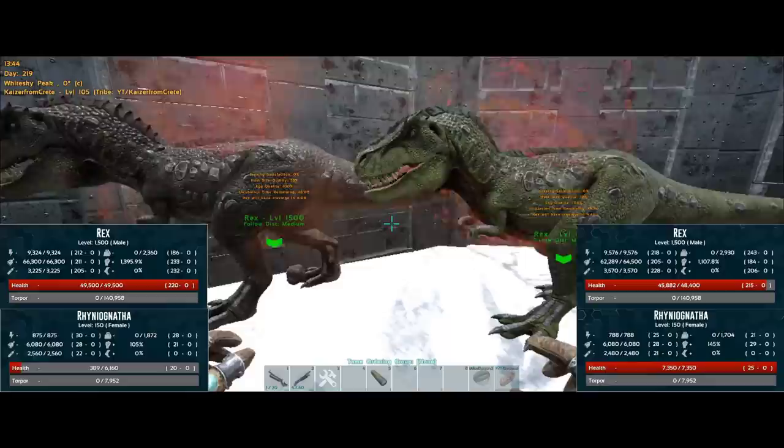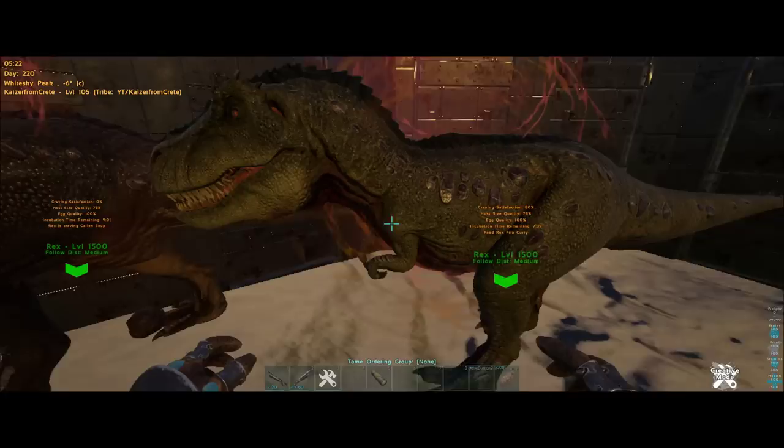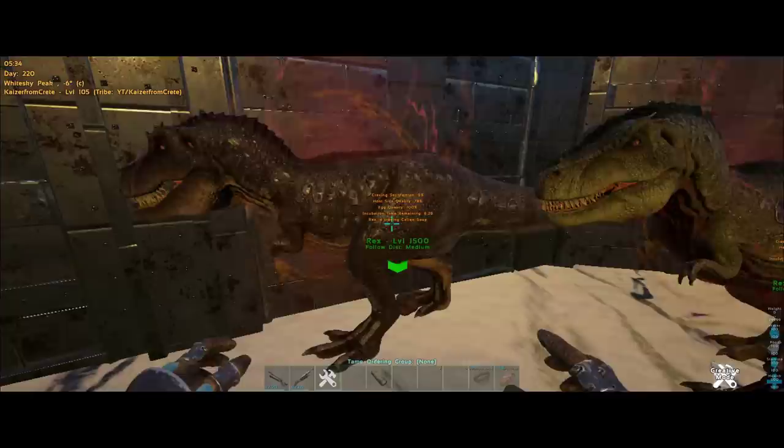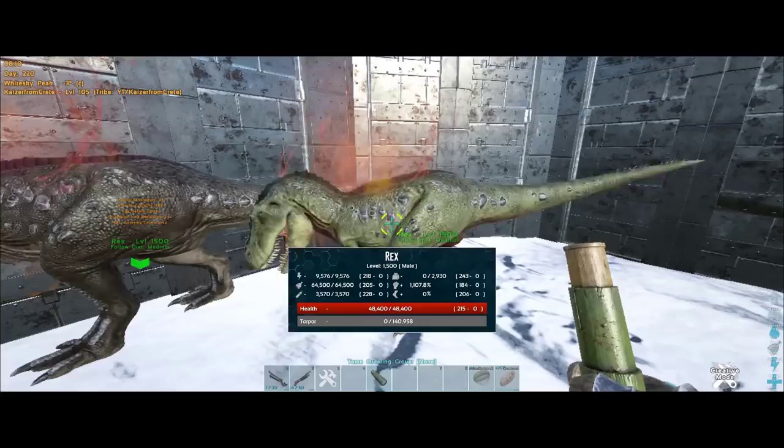I'm going to keep one of the rexes at zero percent craving satisfaction, and for the other one I'm going to give everything it wants — making it 100% craving satisfaction. After satisfying the final craving, it is now at 100%. The host size quality is 78 because this is a rex. In a few minutes we will see the stats of the baby.